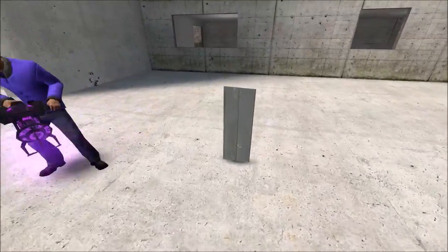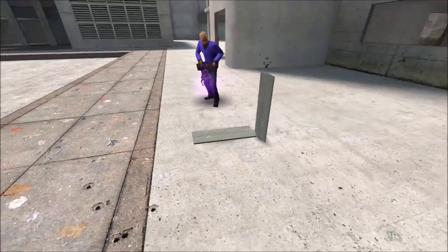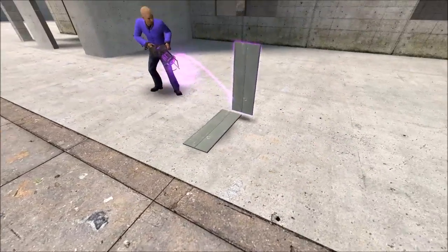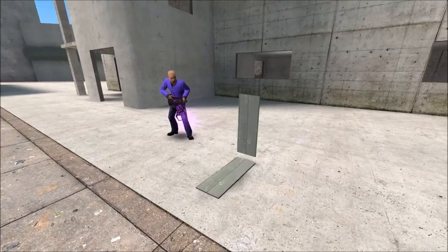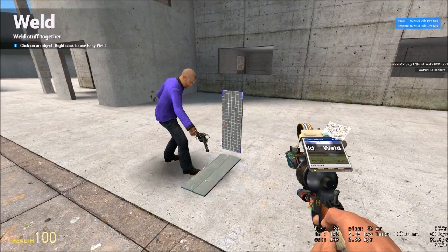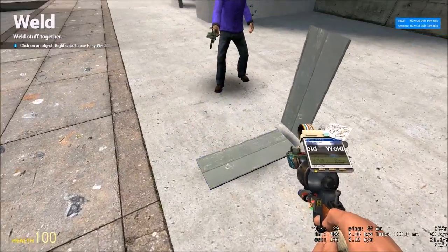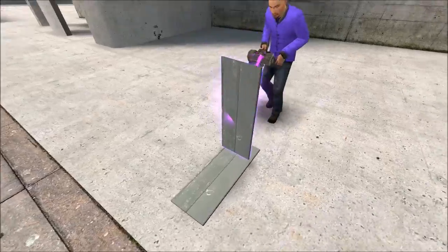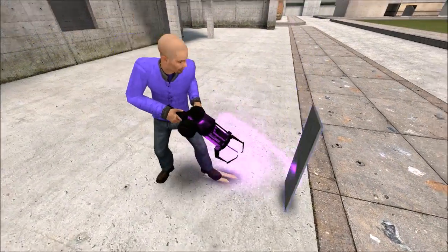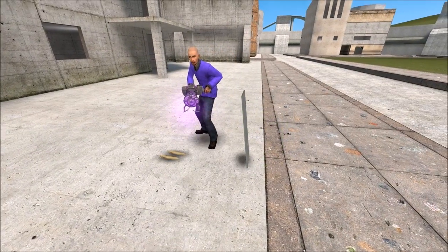Now we can do with it whatever we want. The thing is, we're going to need two of these. So we're going to go ahead and spawn another one. Then weld the first one to the second one, and the second one to the world. After you've completed this, you simply push it down, and there you have it — a working catapult.